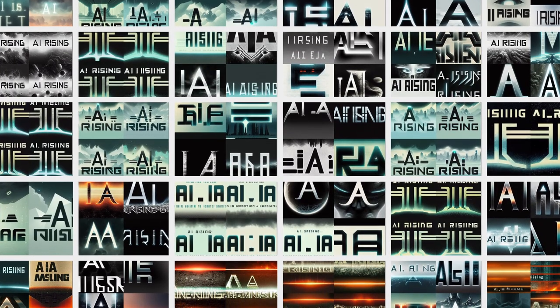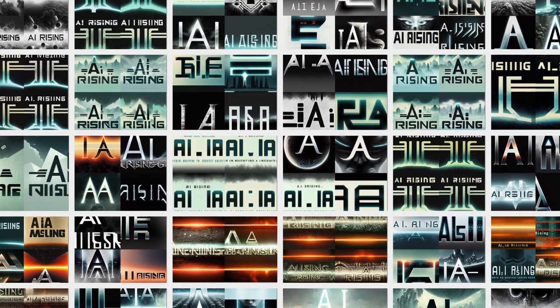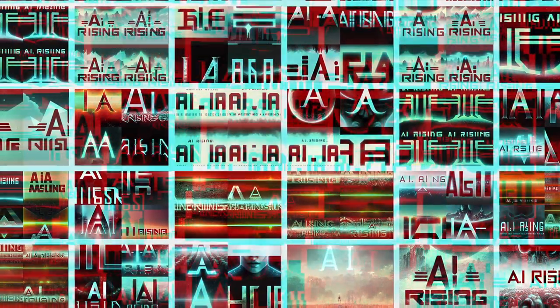Since we're working with AI, I thought it would be a great idea to title the game 'AI Rises' or 'AI Rising.' But AI has a very hard time understanding text, especially when it needs to render it visually. You can see I had many different text logos here and none of them matched 100% what I was looking for.